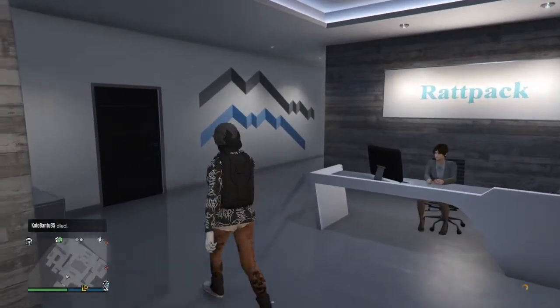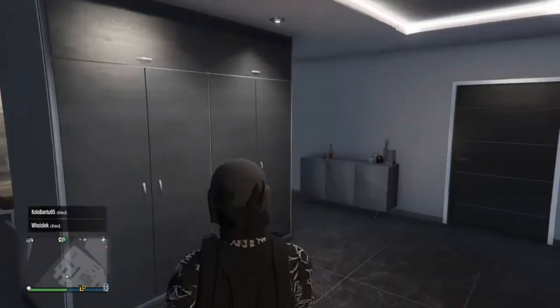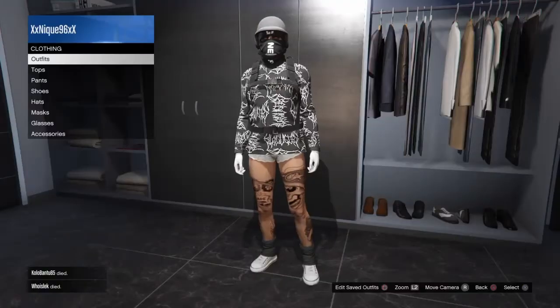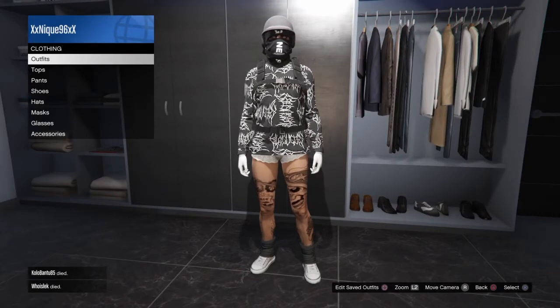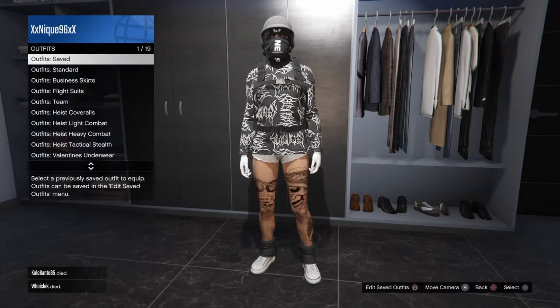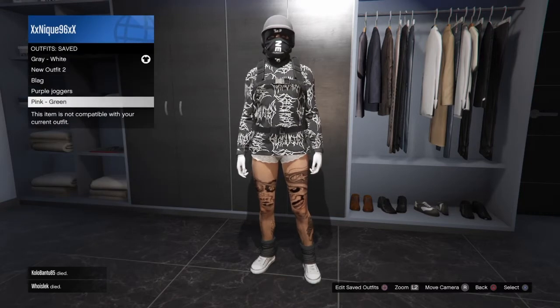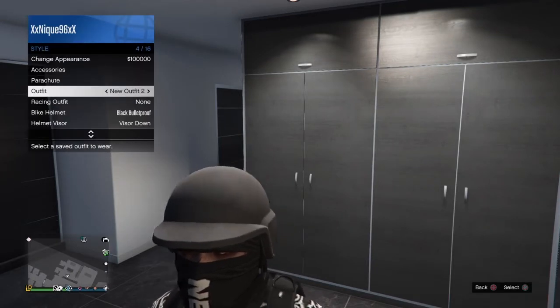What's up y'all, it's Neek back with another GTA 5 video. Today I'm going to be creating an outfit using a telescope glitch. I watched a YouTube video to make this outfit, so I decided to create another one. This one is going to be using pants, and I also had one of my friends walk me through it — you guys will see his created outfits at the end of the video.